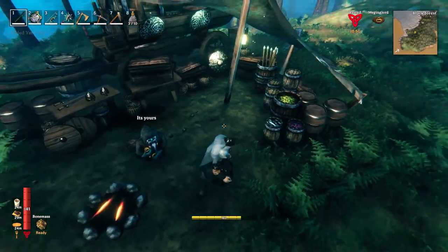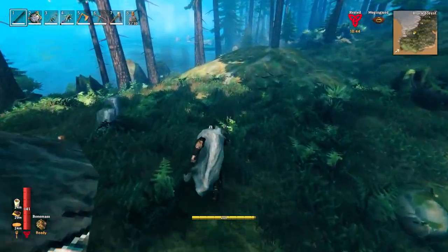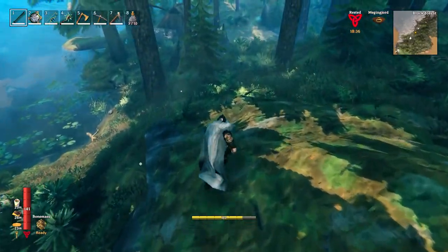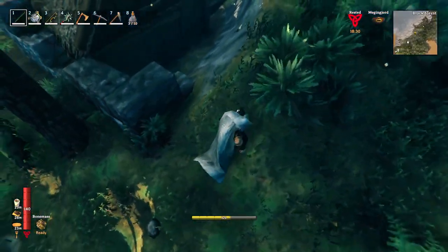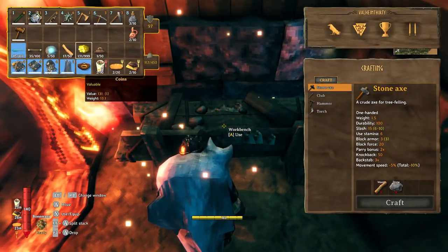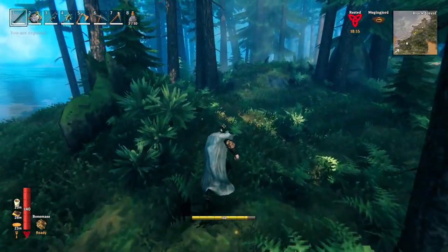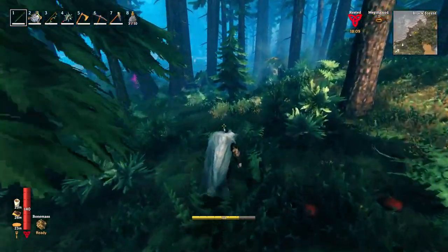Oh, Frostner. Let's go check out what Frostner requires in terms of Ymir flesh. Frostner needs 5 Flesh, 5 Glam, 30 Silver. Big Spirit — some Blunt and Frost damage. Frost. Okay. Slows him down, makes him cold. I don't have the silver, so this would be a silver expedition. I'm going to get it — I've got the Porcupine. Let's go click some eyes from the spawner.